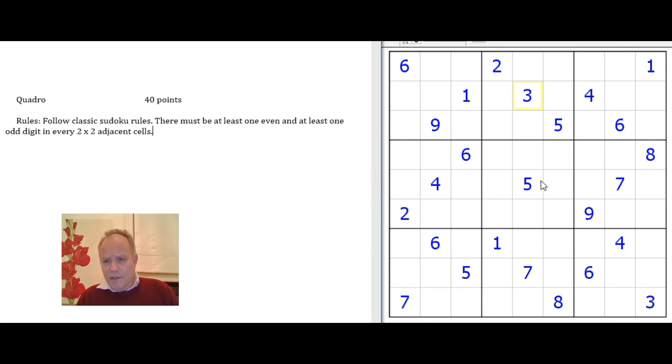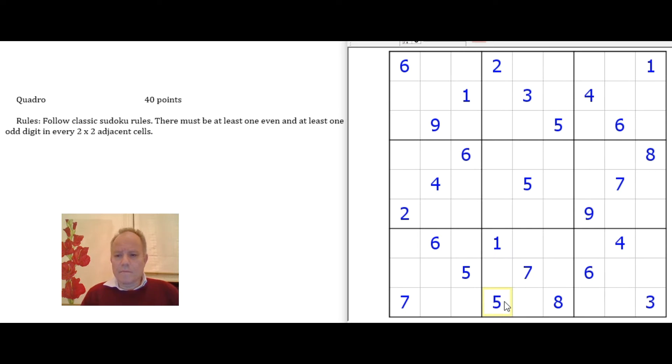Having a look at the fives in the middle boxes, the only five position in the bottom column must be in the bottom box — must be there. Similarly with fours at the end here, four must go there. The only place left for a six in this box is there. This is just normal Sudoku rules I'm following here.